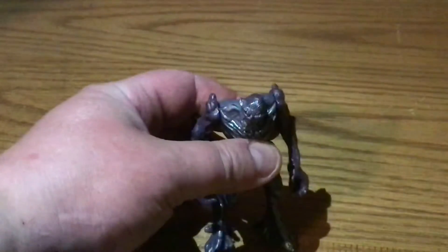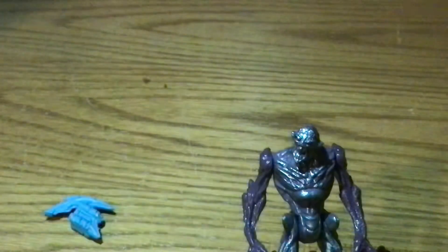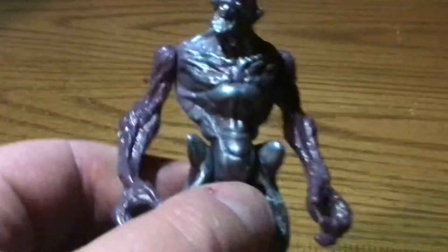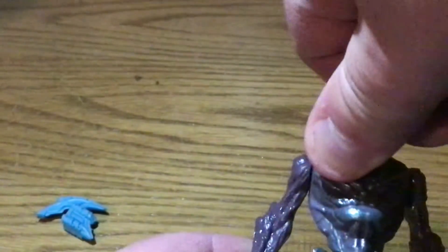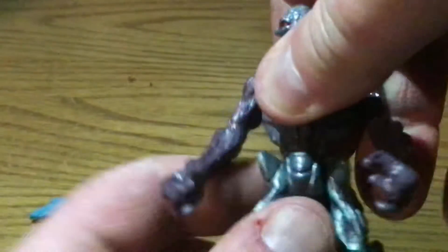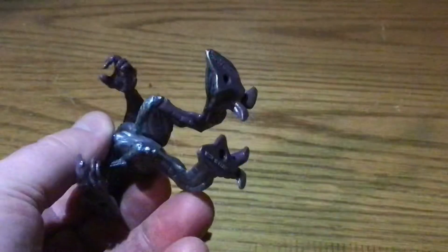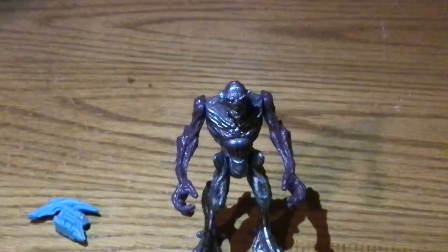Well, here is the drone. He has purple plastic — five points of articulation: arms and legs. They do have foot pegs, which I haven't been showing on any of the other videos, but since their feet are so wide and spread out like that, I think you'd be okay — you wouldn't even need a stand for any of the other things.